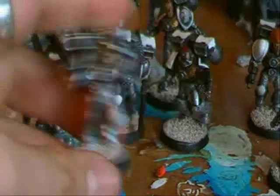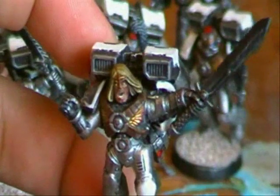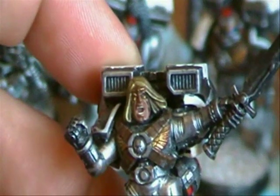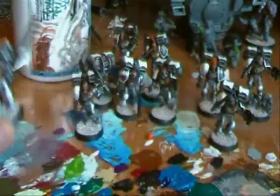This guy is my He-Man Skyclaw. He's like 'I have the power!' He's got the Prince Adam head, as you can see, with his little tiara. He's actually not quite finished — I need to finish his power sword.